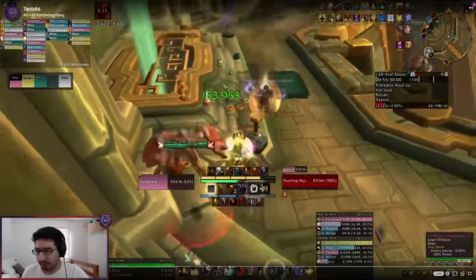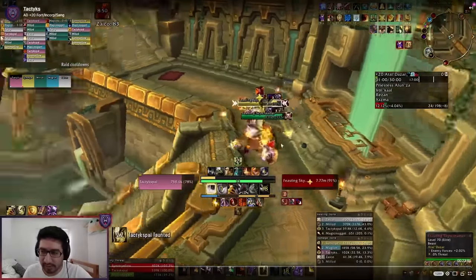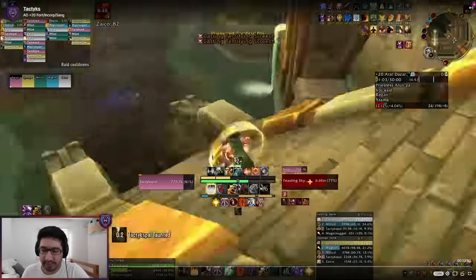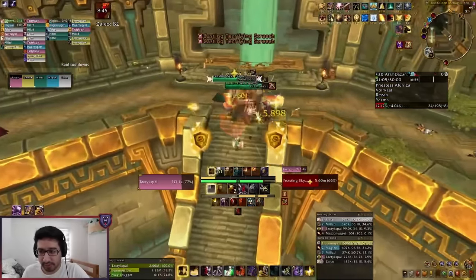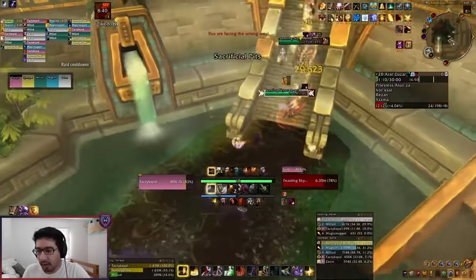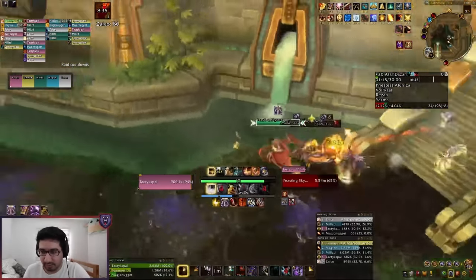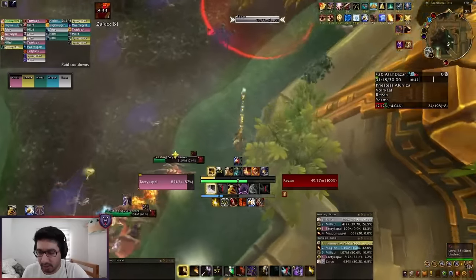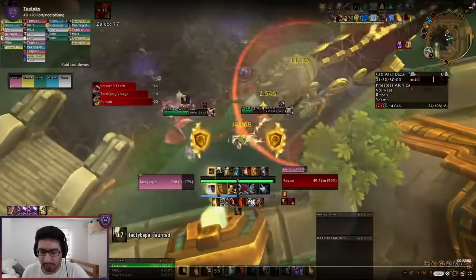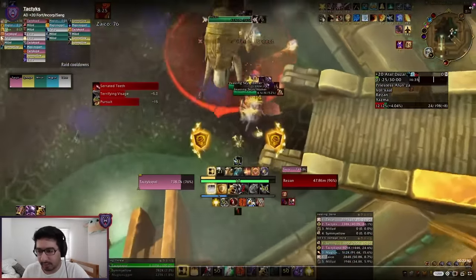Because we waited for the mage to walk through, I believe we missed our timing to pick up Rezan, which is not a big deal. We're just going to come around here, pick up these skyscreamers, and then head down into the boss. Just be aware of sanguine this week — on a sanguine week this isn't too bad just because these mobs really have one cast and you can kick it or stop it with any CC.